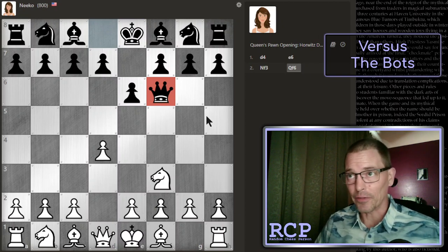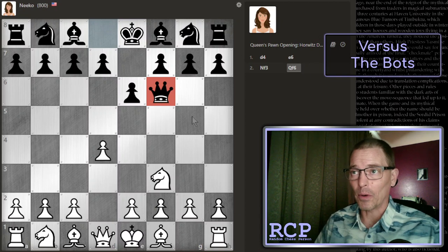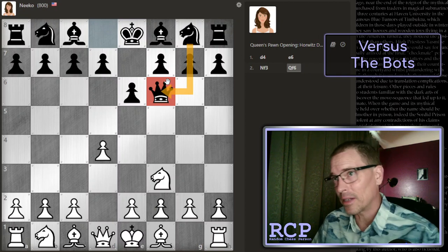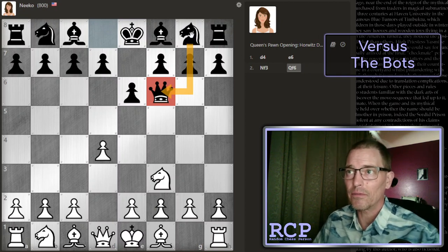One thing I've learned from working my way up from the lower ratings is that bringing your queen out early is usually not a good idea. It becomes a target for lower value pieces, two or three of which can sacrifice themselves for a queen. Also, in this case, the queen blocks their normal development squares for other pieces.